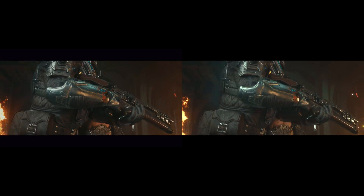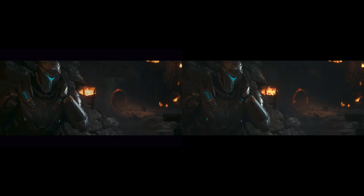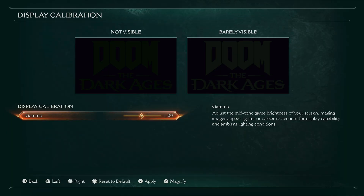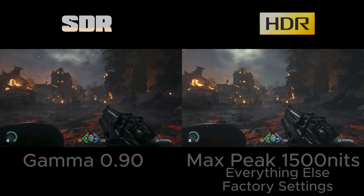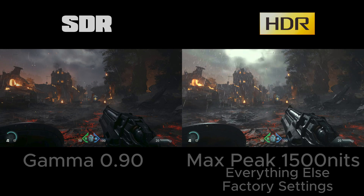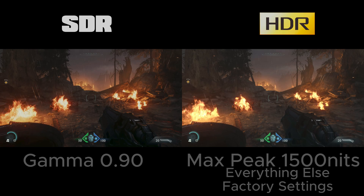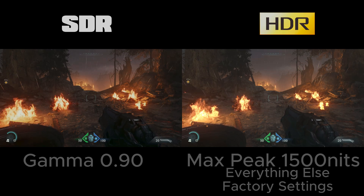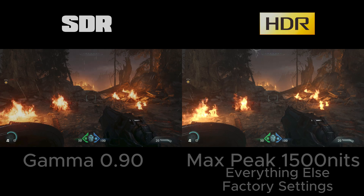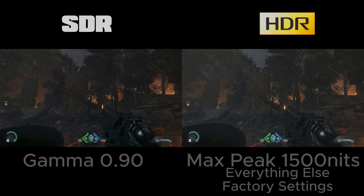In regards to specular highlights, the HDR version obviously offers a much better experience. But in regards to contrast, I really like the SDR version much better in this case. You can make SDR even better because what I've shown so far is with the standard factory gamma set to 1.0 for the SDR settings. When you follow the on-screen instructions — I did this for my LG G4 in a very dark room — I ended up with a value between 90 and 92. This depends on your screen, TV, or monitor, but after setting it up according to the screen information, SDR looks even better.